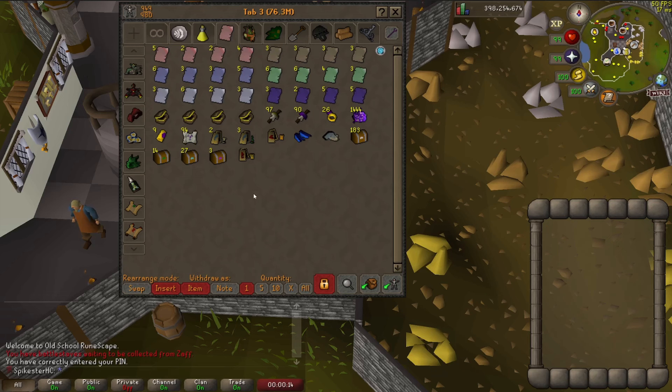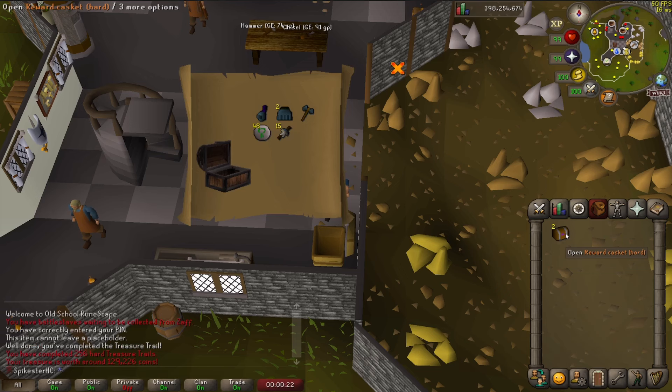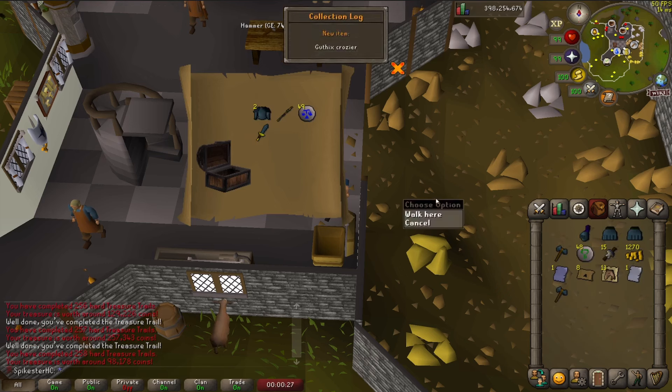I've been storing up some clues for quite a while now so I think it's time I open some of them. I'm going to start with the hard clues here. Okay, nothing great there, nothing great, and oh — collection log looks like Gothic Scrozi, I'll take it.